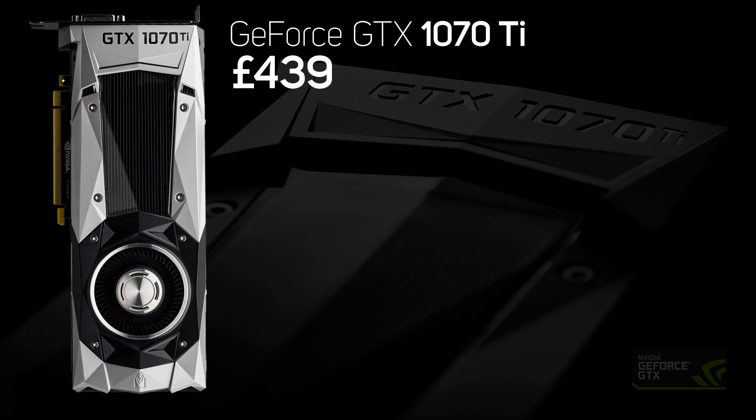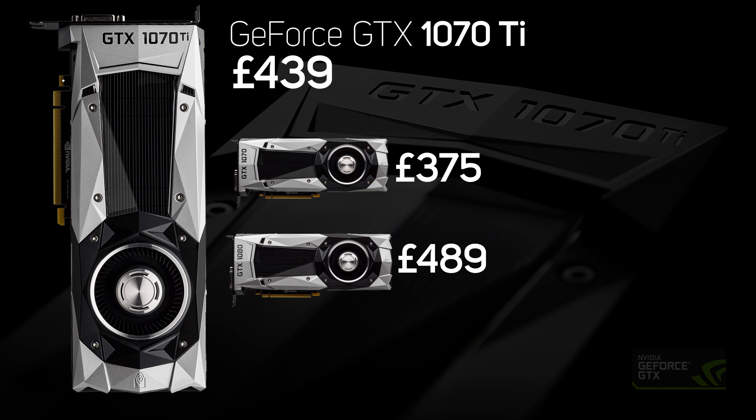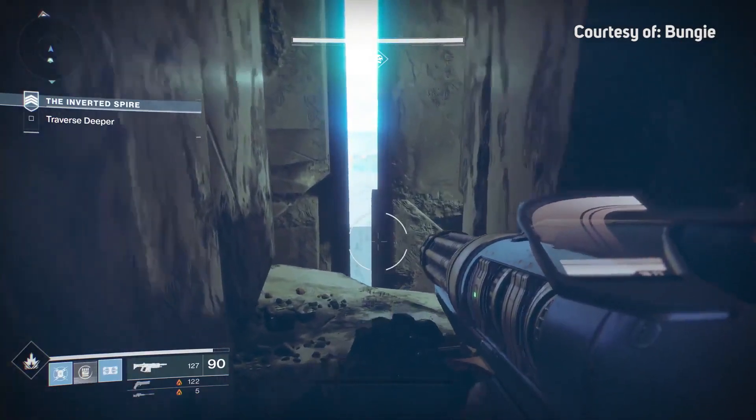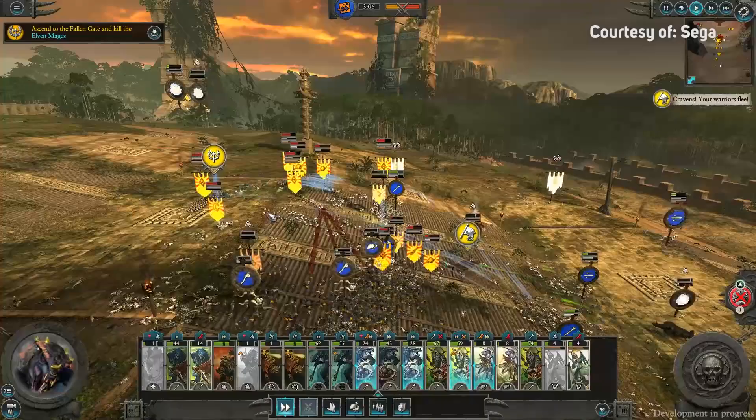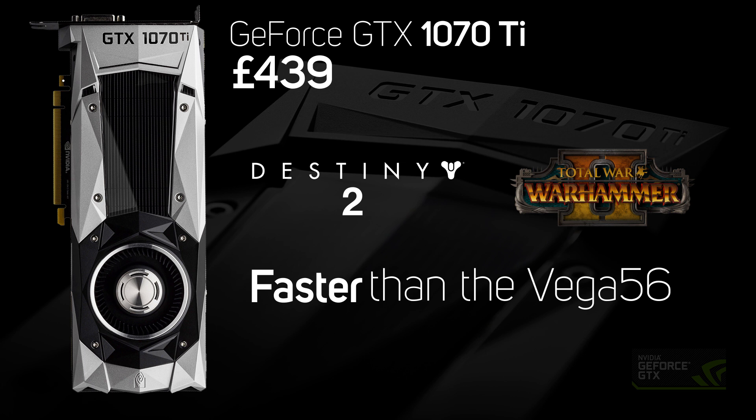At £439, the new GeForce GTX 1070 Ti neatly fills the space in the Nvidia line-up between the £375 GTX 1070 and the £489 GTX 1080. For the last couple of months that gap was being exploited by the AMD Radeon Vega 56, but now the GTX 1070 Ti is here also. In both games we tested — Destiny 2 and Total War Warhammer 2 — the GTX 1070 Ti proved faster than the Vega 56, and the same was also true in the synthetic benchmarks Time Spy and VRMark.